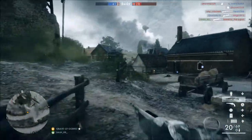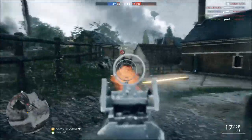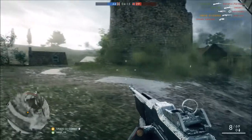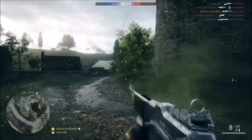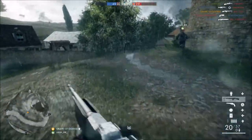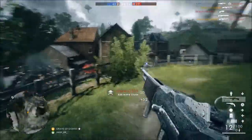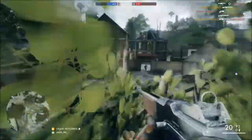Muzzle velocity is 820 meters per second. This is a good weapon to hit targets moving at range — it is very good at it actually. The only downfall again is the amount of ammo in your magazine being 20, so you're not going to be able to pick off too many people at a distance, but you can do it.